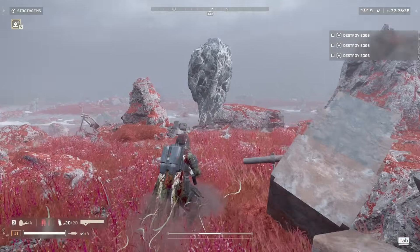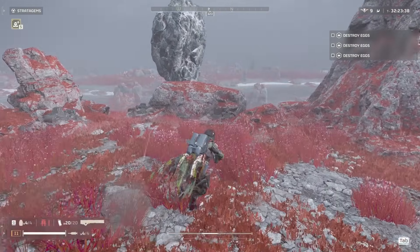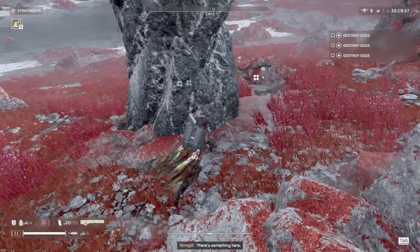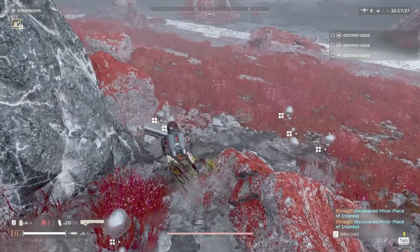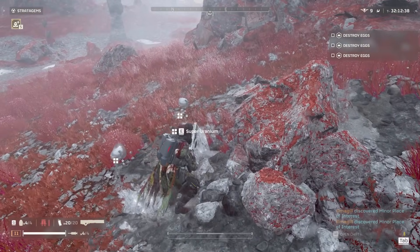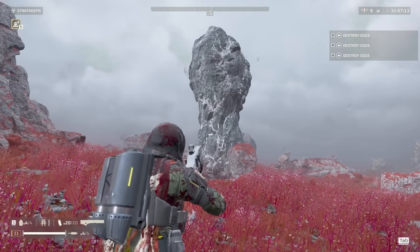Here's what it looks like from closer up. These will have all of the super samples around them, so all six of the super samples are around this. If I was on difficulty 7, there would be three of them. That's how you find the super samples.